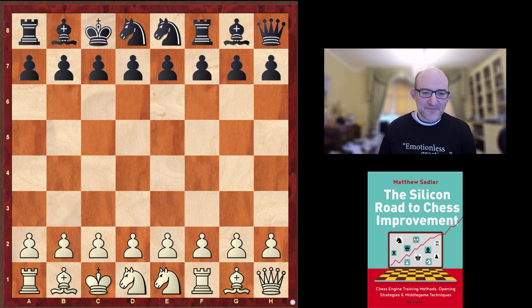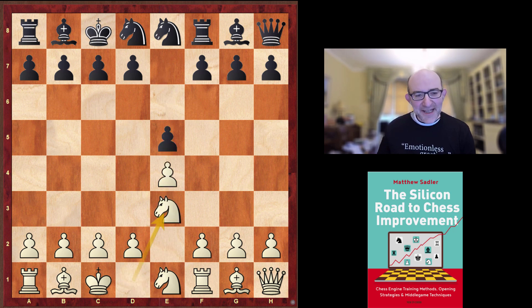Looking at the position with classical eyes, a couple of things occur to you — in particular the idea of e4, e5, knight e3. Thinking about a Ruy Lopez or Italian game, White often transfers the b1 knight via d2, f1 to e3, and the light-square bishop is often on the b1-h7 diagonal. So reasoning from that point of view, 1.e4, 2.Ne3, and then c3 afterwards makes an awful lot of sense.